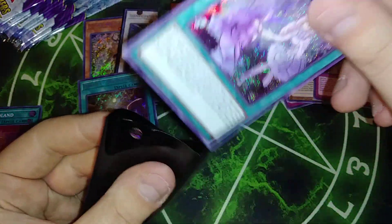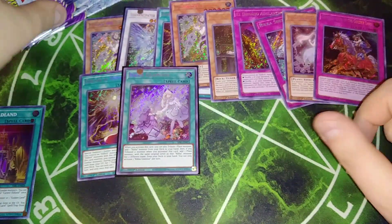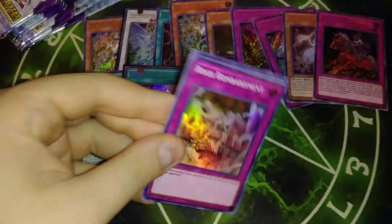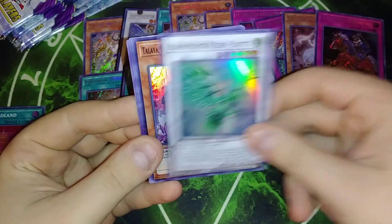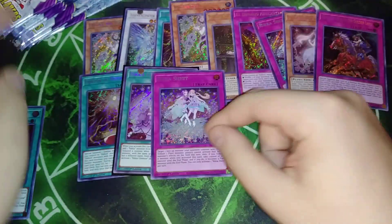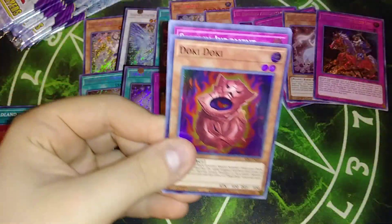We got a short print. I've been noticing that I've been getting between two and three short prints in every single box. I don't know if that's intentional, but Rock Bombard, Bat, Tatalya, Sunflowers, and Ricochetes. I'm noticing that you get at least two short prints per box, which is kind of neat.